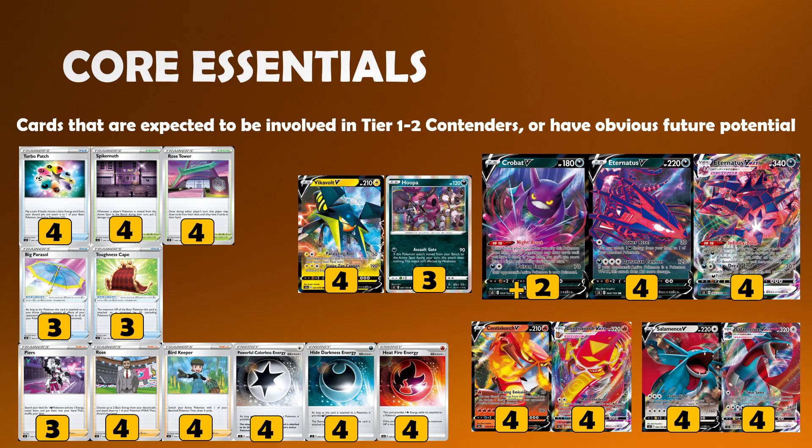Bird Keeper as well — I think he's just versatile enough for me to have in the binder. Oftentimes he'll only be supplementary to the regular counts of Marnies and Researches, but there might be enough attackers in the game right now that have that sort of downside that force you to switch. For example, Salamence VMAX needs resetting, Zacian needs resetting, and even just having more outs to Stellar Wish in general seems very reasonable. Bird Keeper may find its way into one or two archetypes — also useful for Hoopers, to give yourself extra Spikemuth procs in the Spiritomb deck. You don't necessarily need the full four, but they're not going to be expensive.